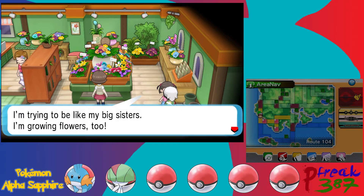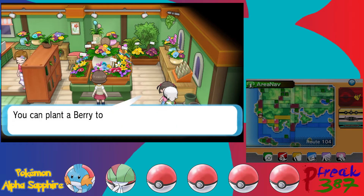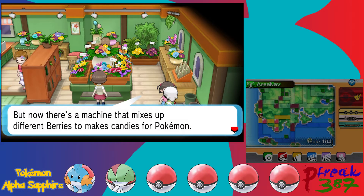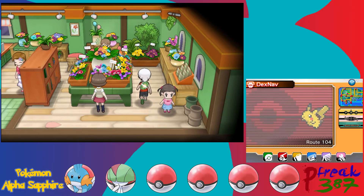A little girl says she's trying to be like her big sisters and is growing flowers too — and she gives us a Pecha Berry. That's actually a berry we can't encounter yet naturally. We can plant berries, grow more berries, and have Pokemon hold them. There's also now a machine that mixes different berries to make different candies for Pokemon. Pecha Berry heals the status condition called Confusion.